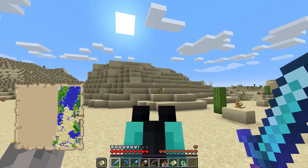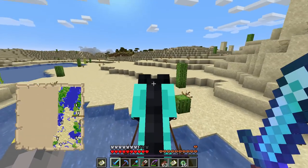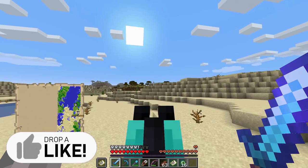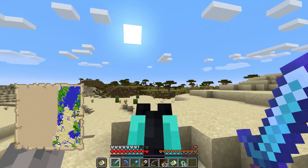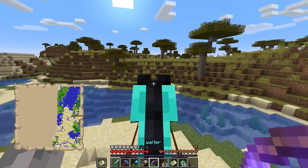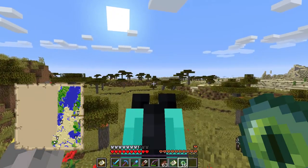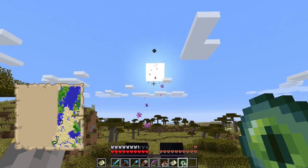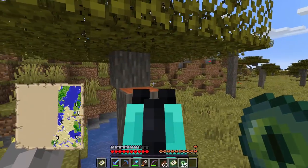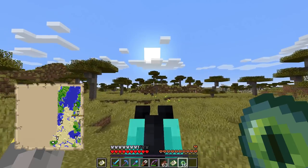The Eye of Ender flies into the air, hovers, and then breaks - as you just saw. The eye knows where the stronghold is, so just follow the direction it keeps going. You don't have to be exact - you could go 300 blocks between throws or less. The distance technically doesn't matter, but it's smarter to space them out because sometimes an eye can break and if it breaks, it's gone - and you'll actually need these to activate the portal.